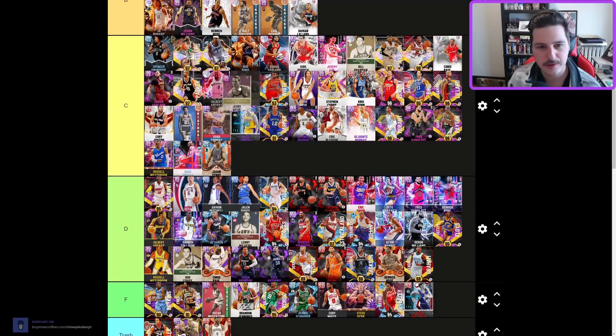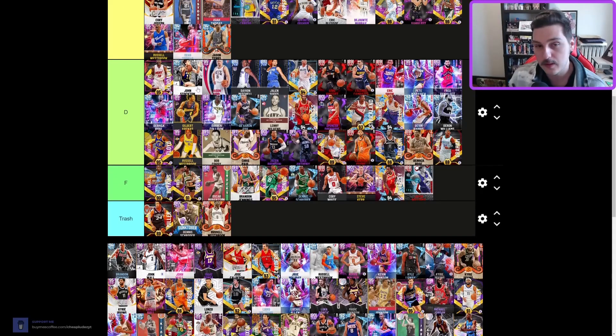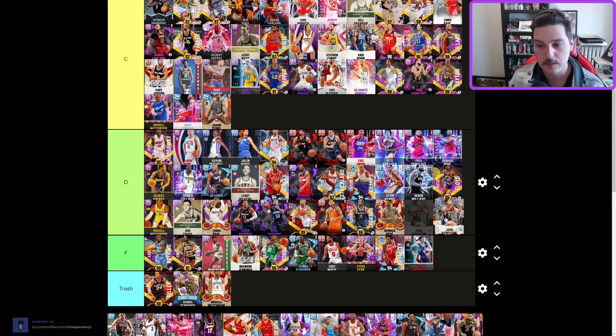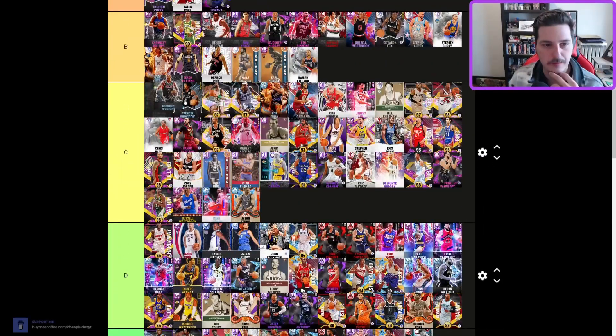John Stockton — I've used a Stockton card every year that 2K has come out in some capacity. Typically he's either cheap or really good. This John Stockton card feels like the worst one I've ever used — feels sluggish and horrible — I hate him so much. But he's still objectively too good for F tier if I'm being completely honest, so D tier.